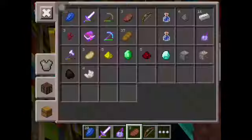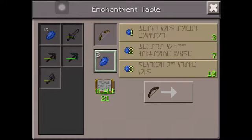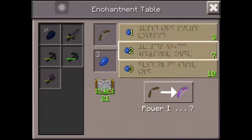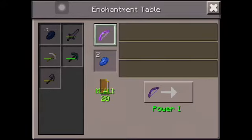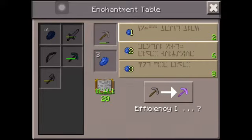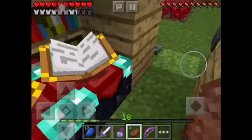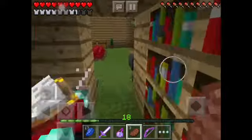Then there's enchanting tables. I'm going to enchant a bow. I got Power 1, Power 1, and Power 1 — all three options are Power 1. I'll do the first one, it doesn't really matter since they're the same. I got Unbreaking 1 and Efficiency. I'll take Unbreaking 1. Enchanting is really cool, and it's better when you have bookshelves around the table.